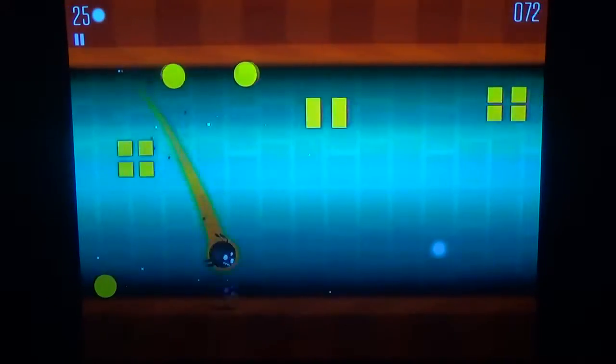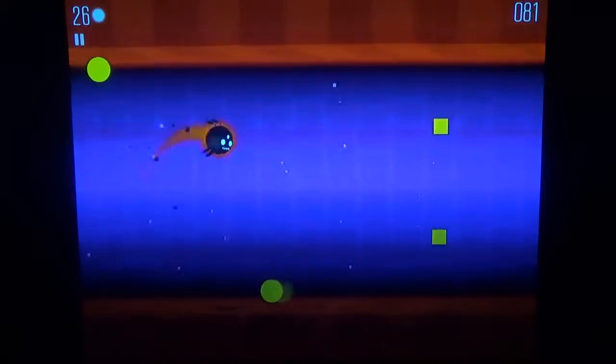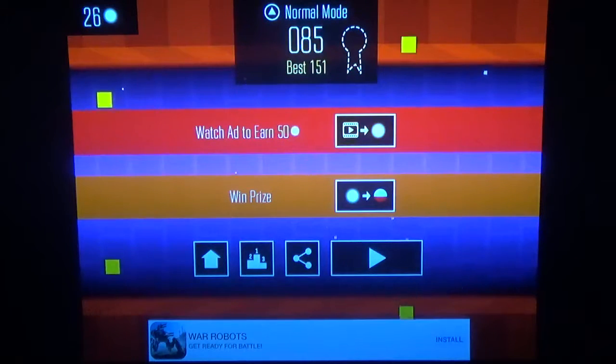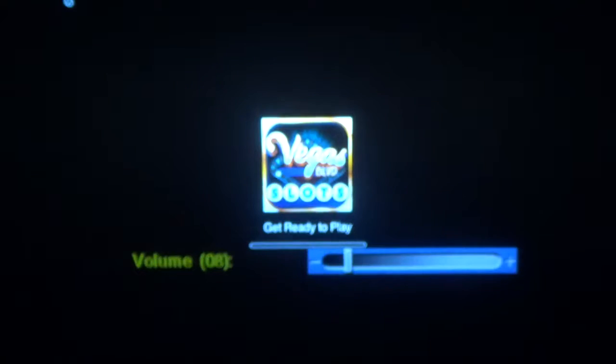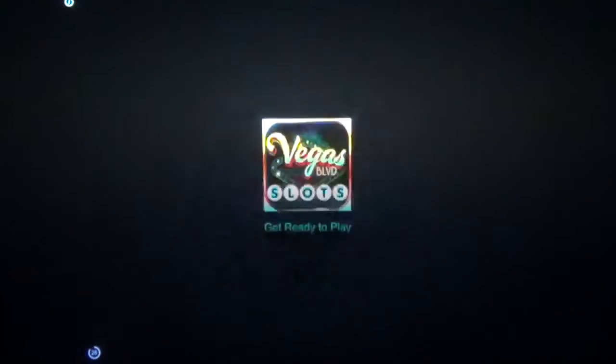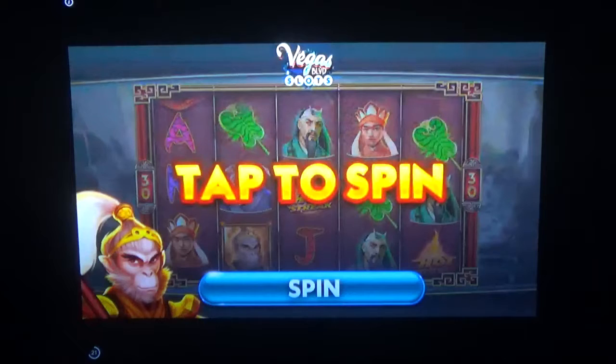I guess they didn't name the levels after the songs like they did in Geometry Dash. I know this song name has like 'violin' in it or something. And then an ad appears — welcome to game. Do you want to play game? No, I do not want to play game. I wait 13 seconds to click X. So I can receive 50 coins for doing nothing other than waiting and talking for 30 seconds.